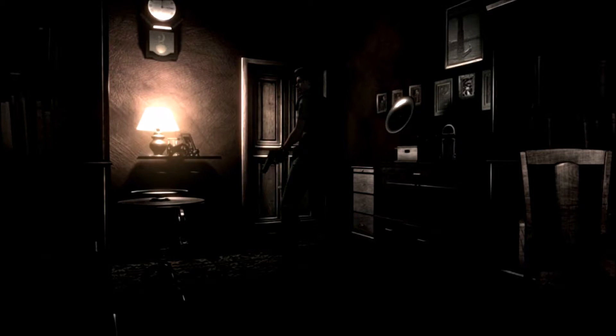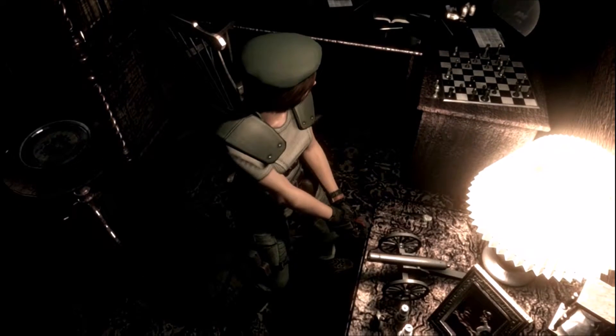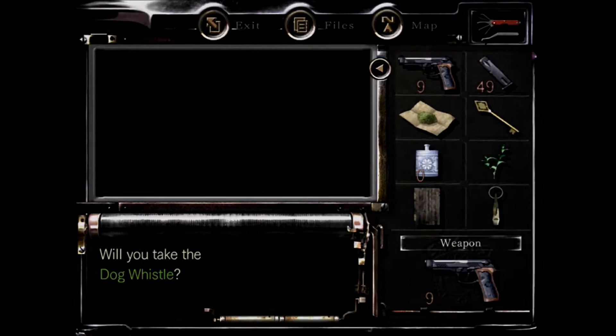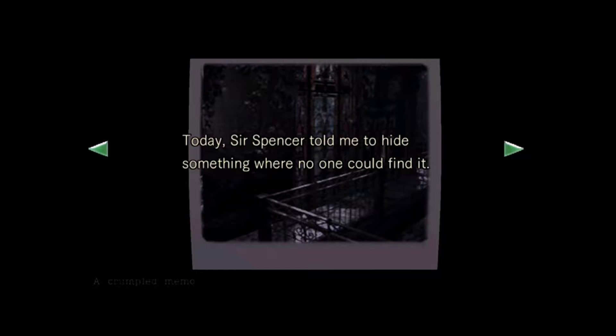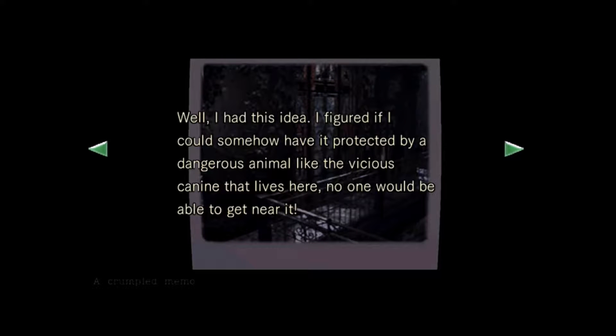What is up guys, Snoogins here. That was my attempt at doing a peppy intro — I'm not gonna do that ever again though. Dog whistle — I don't know what any of these items are. I'll take that and probably just use my single herb today. Sir Spencer — isn't that the Umbrella Corporation owner? I'm a pretty big Resident Evil fan so I know a lot of this detail stuff.